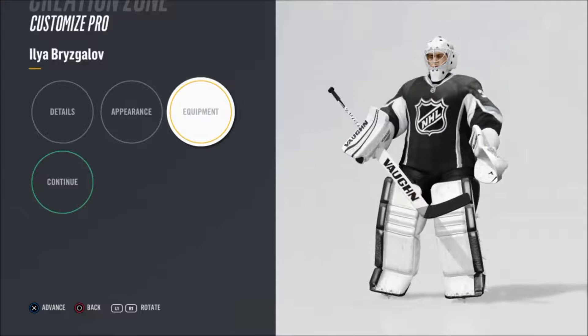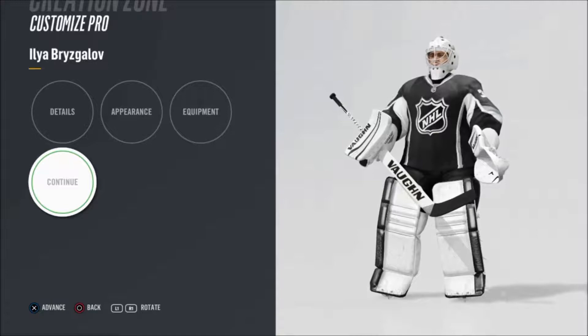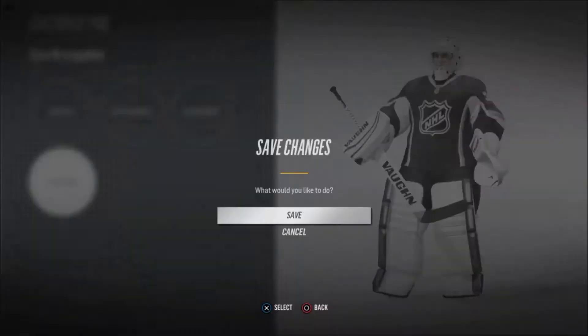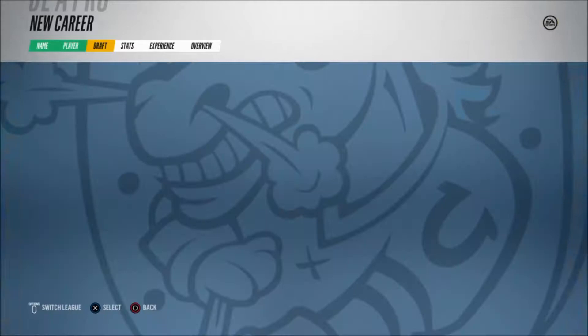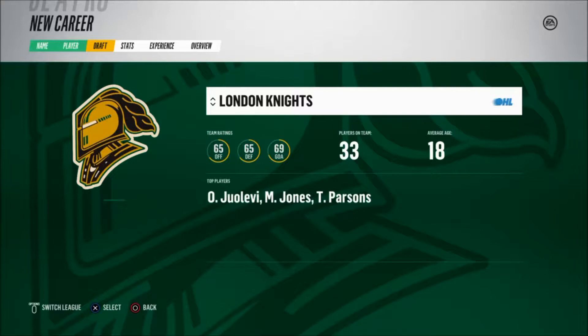We have the real equipment that Ilya Bryzgalov used during his NHL career — all the Vaughn stuff. Apparently he used a Vaughn stick, Vaughn blocker, and Vaughn glove. I don't know a lot about goalie equipment, so excuse me if I'm wrong — I'm a left winger in real life.